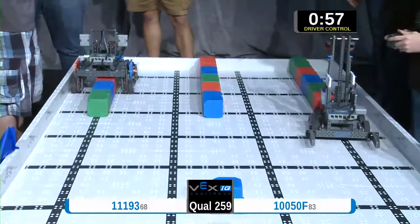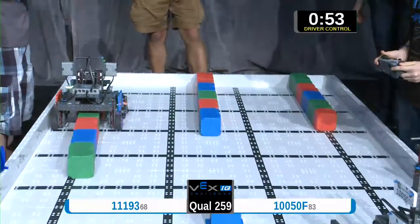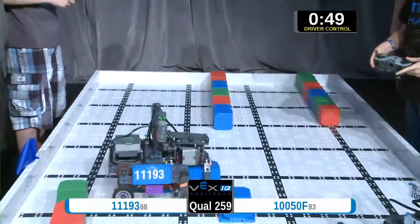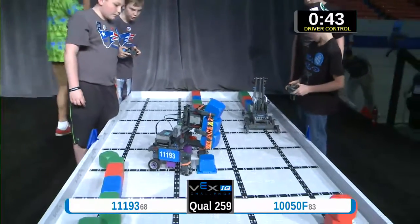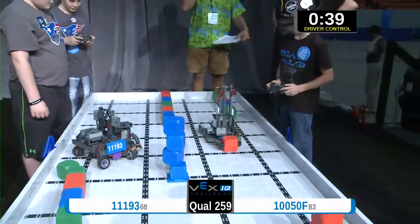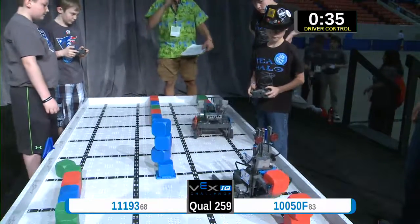And we are off to a wonderful start — there's that horn! They are in, grasping and clasping. One, two, three, and the line goes back. We've got team 150F and they dropped one of the red cubes on top. Team 11193 makes a stack of four in the middle on blue.